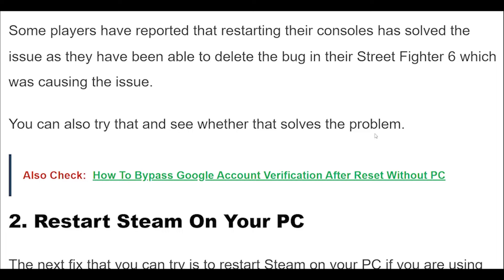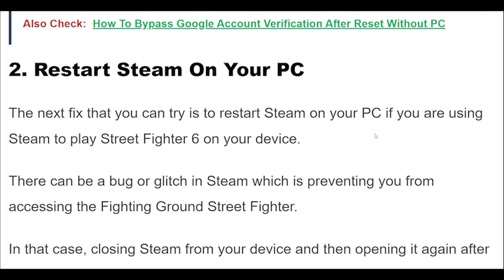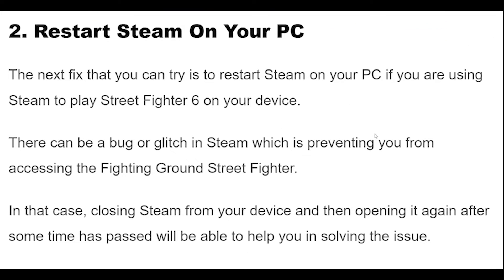The next fix you can try is to restart Steam on your PC if you are using Steam to play Street Fighter 6. There can be a bug or glitch in Steam which is preventing you from accessing the Fighting Ground. Closing Steam from your device and then opening it again after some time has passed will be able to help you in solving the issue.